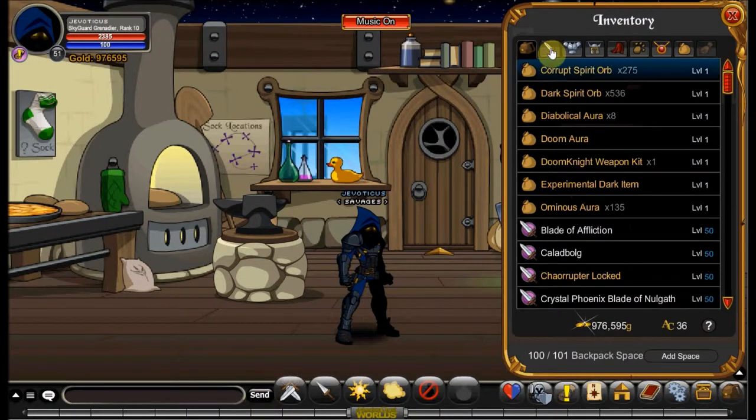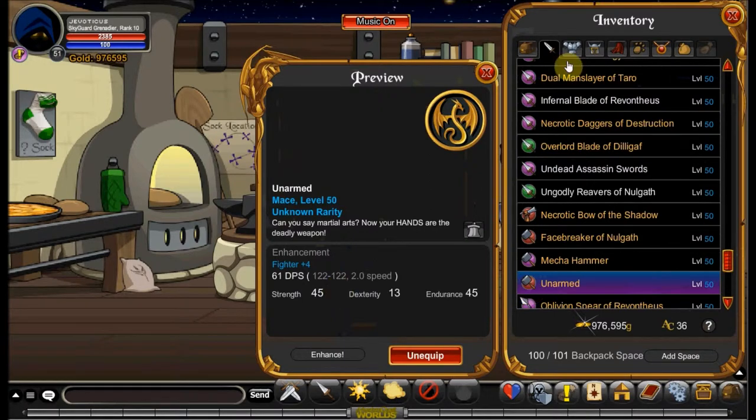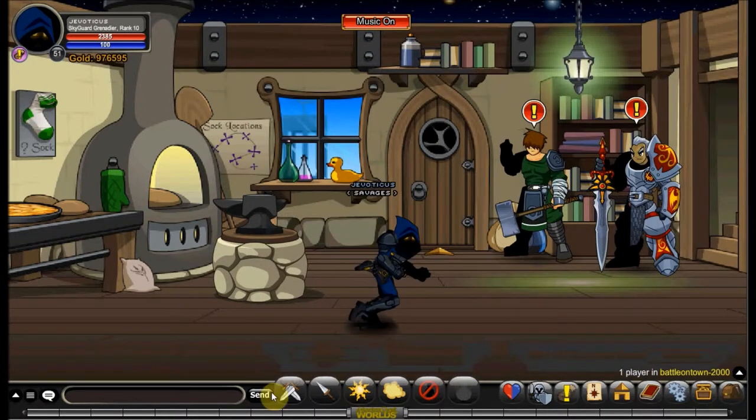I'm going to be using unarmed in this guide so you can see exactly what I'm doing. I have a fighter all-enhancement on my weapon, thief on my class, and luck on my helm and cape. That happened to get about 1.23 seconds faster than any of the other average times. One of my friends also suggested three luck and one hybrid on my class — I didn't think it would work out, but you might try it. I tested about four or five enhancements right before recording this video.